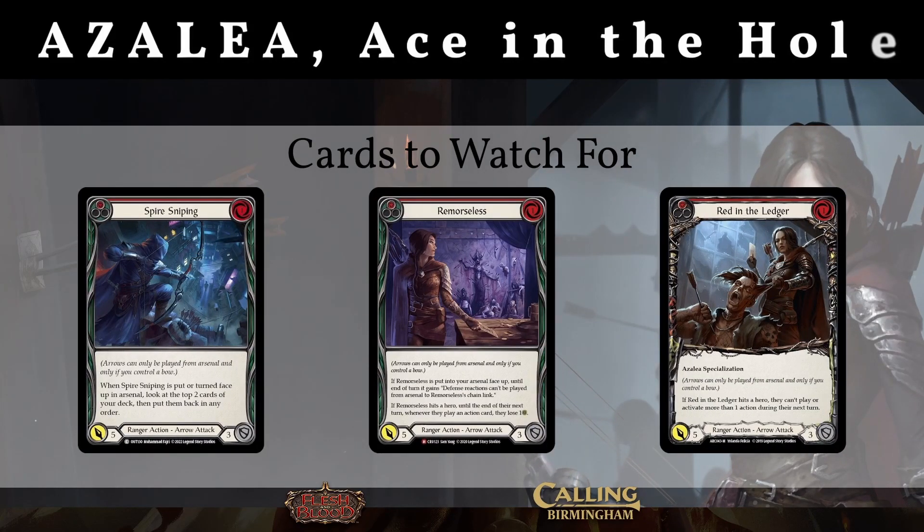Some key cards to look out for Azalea as well. Red in the Ledger is a huge card. Spire Sniping is one of those brand new cards from Outsiders that's really been able to help with opting for Azalea's ability. Remorseless is going to be a pain against Dromai because Dromai likes to have a lot of defense reactions. Red in the Ledger is going to be good at shutting down those wide turns as well. Azalea is going to have to try and hit Dromai with some disruption.